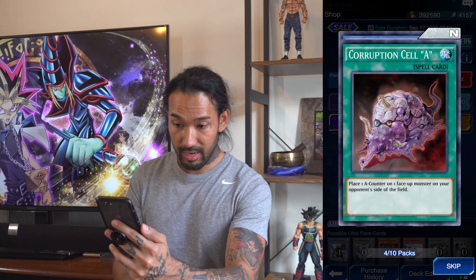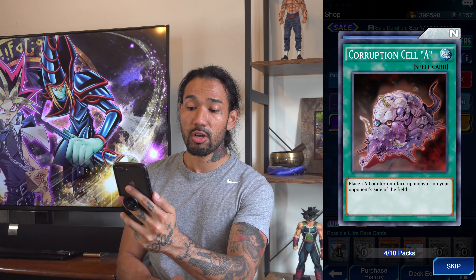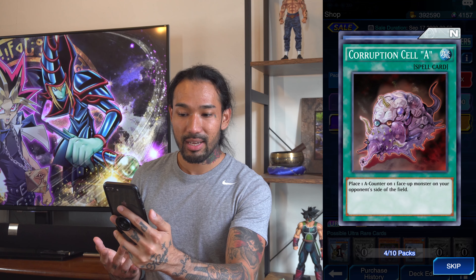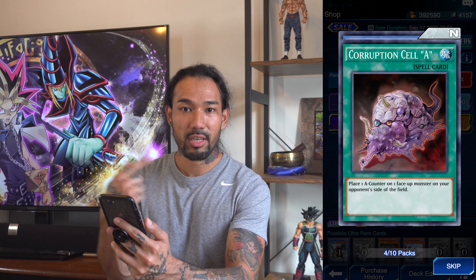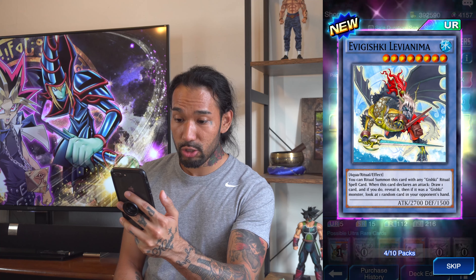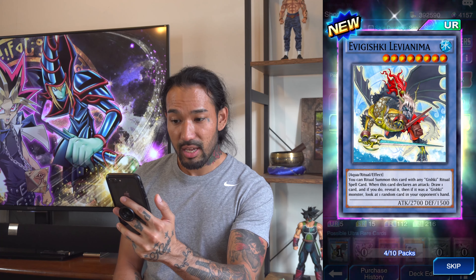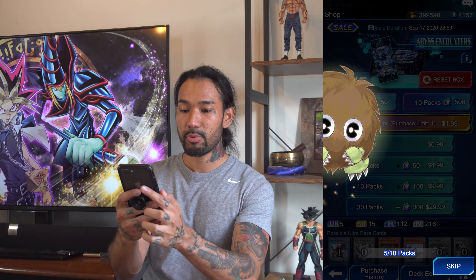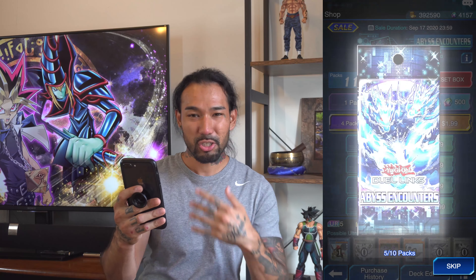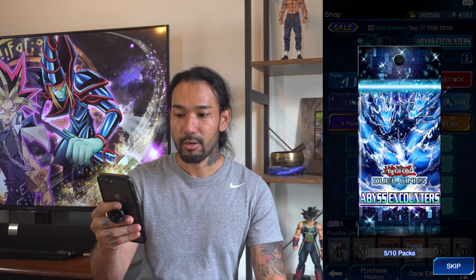Three Karibos on this fourth pack. Pandemonium Watchbear again, Corrupt, and Cell A — places one A counter on one monster on your opponent's side of the field. That's all it does. The magic card I use on the field puts one on every standby phase, so that's a lot better. And another Aqua Ritual Monster here — never seen this one. Evigishki Levianima.